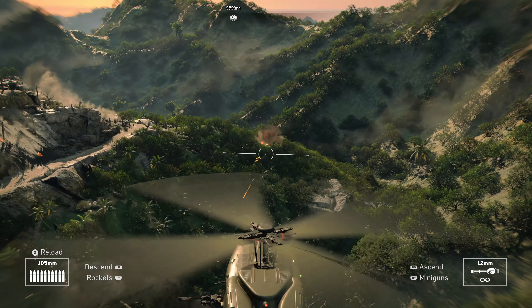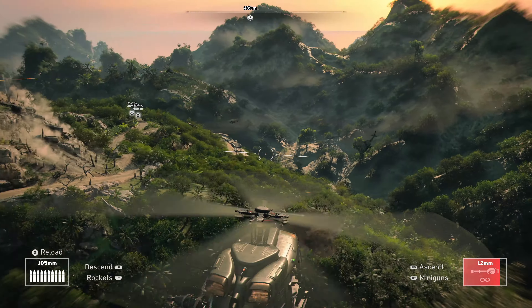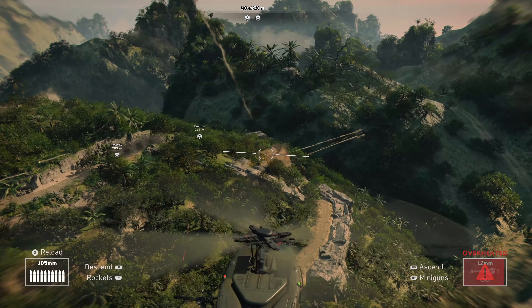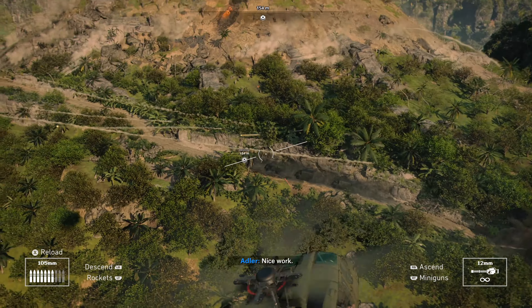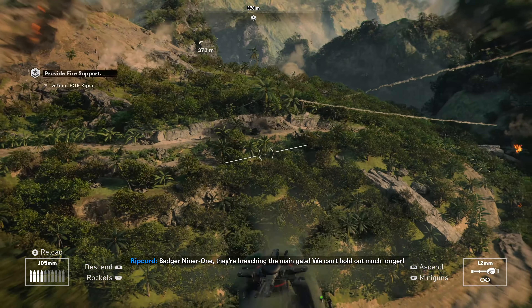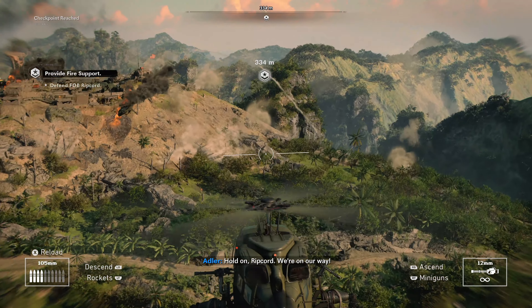I'm going to ignore my main objective for a bit and do a circle around the mountain. My teammate here actually took out another mortar team for me, but you might want to make sure it's taken out just in case they don't. A fourth mortar team was just taken out underneath me and now I'm going to focus a little bit on these vehicles that are moving up the hill. They can move up quite quickly and we still have to successfully beat the mission, so we're going to have to do some of the main objective as well.